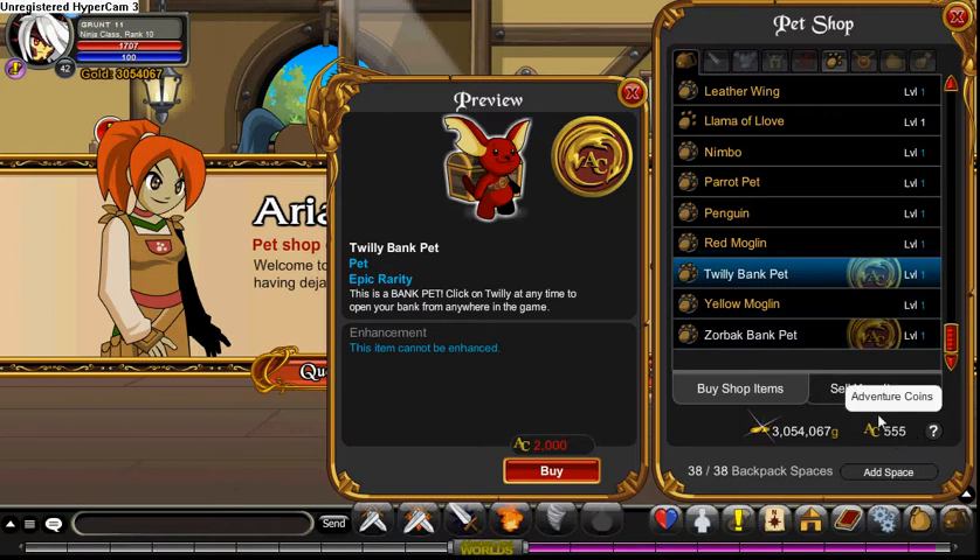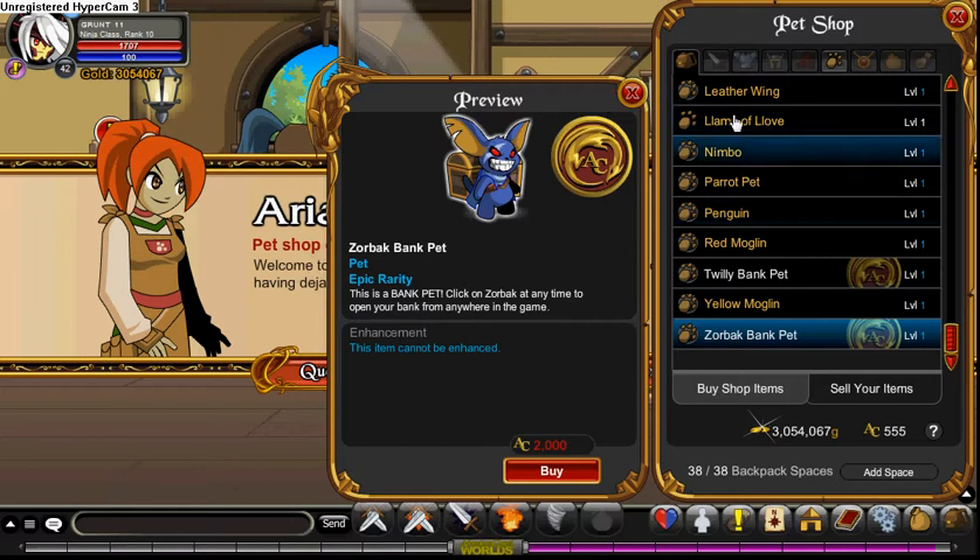You can do surveys to get AC. Basically you just click on the bank pet and it opens your bank for you, which is really handy. I don't have it equipped right now so it won't work, but that's how it functions. My XP boost has faded.